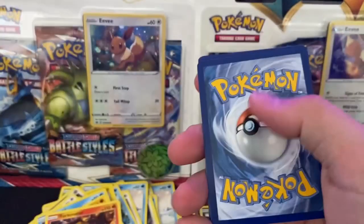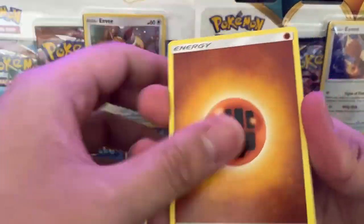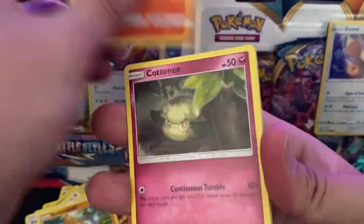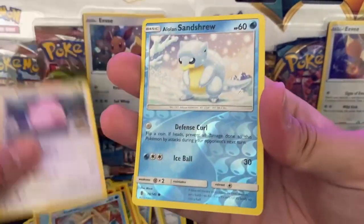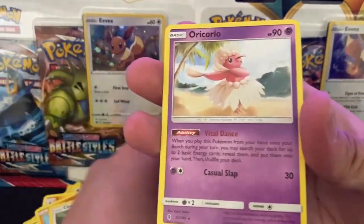Just a Cold Guard here guys. Fighting Energy, a Field Blower, a Pseudogudo, a Lampent, a Cottony, a Bellsprout, a Pancham, a Snow Runt, a Chansey, a Lolan Sandshrew Reverse, and we've got an Oricorio.